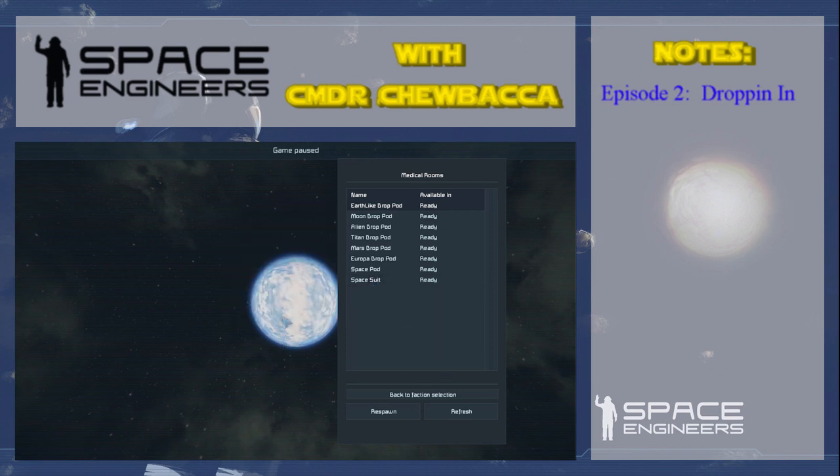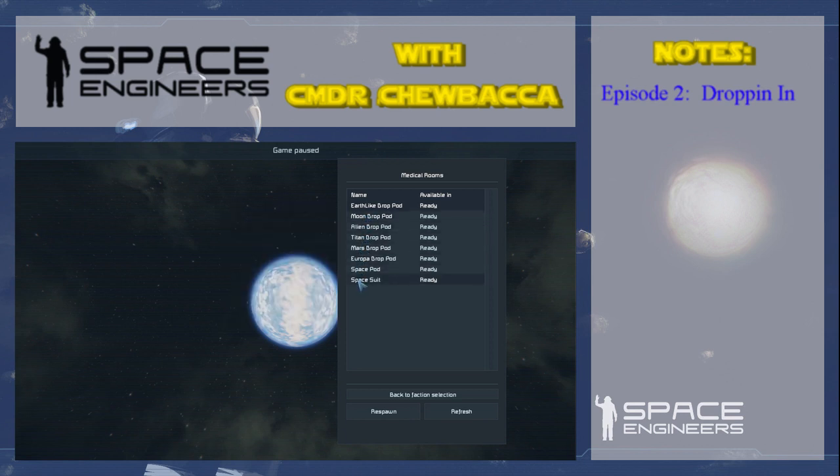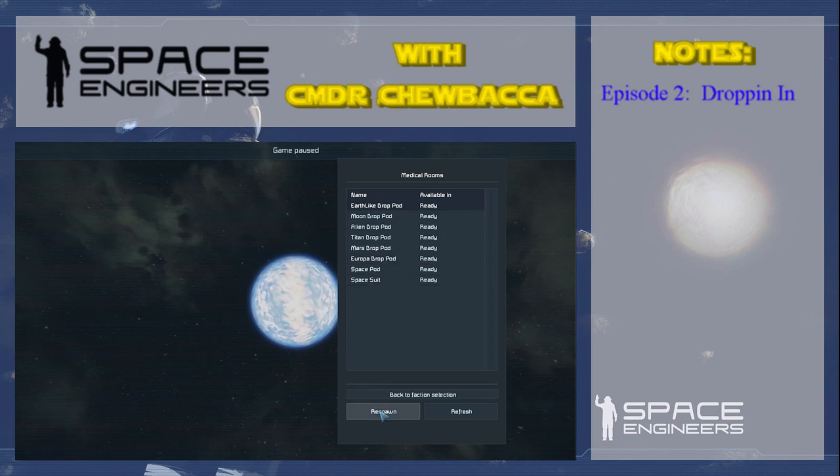In the past, other versions had actual drop ships you could fly and manoeuvre. In this particular one there are drop pods, so they literally just drop. The Earth-like drop pod means on Earth; this is a rover on the moon. The others are the same as the Earth one, except that's on the alien planet, the alien moon, the Mars planet, and the Mars moon. We're going to click the Earth-like drop pod and hit respawn.